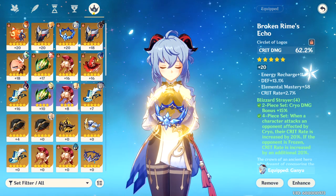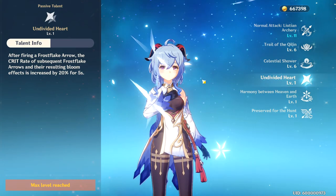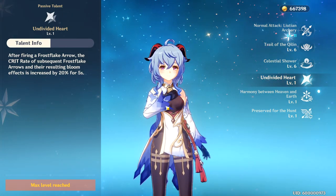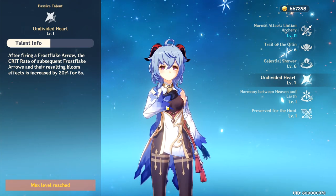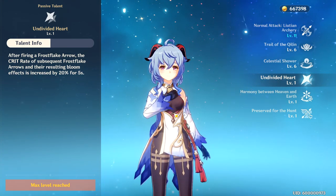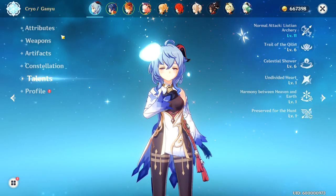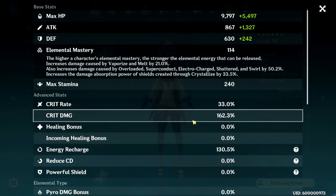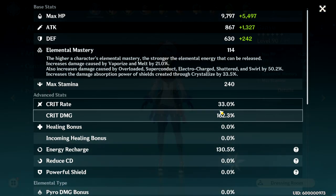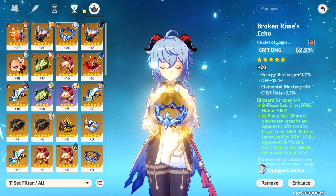Looking at Crit Damage, the reason you want to build Crit Damage is because she has a passive that makes it so when you get a subsequent hit with the Frost Flake Arrow AoE, it actually increases the Crit Rate of that AoE by 20%. So that makes you much more likely to hit crits, and if you're using Cryo Resonance you're going to get another 15% Crit Rate. On top of that, if you look at her Ascension, her Ascension stat is actually Crit Damage. I have 162% Crit Damage, which means her Crit Damage has increased from the standard.